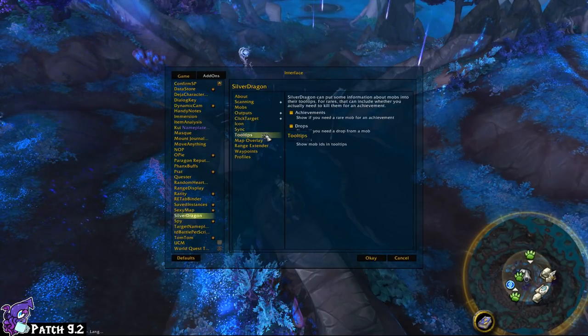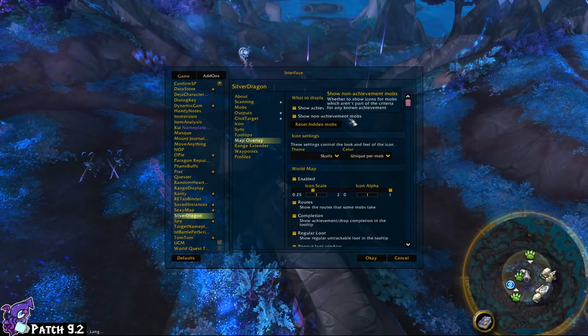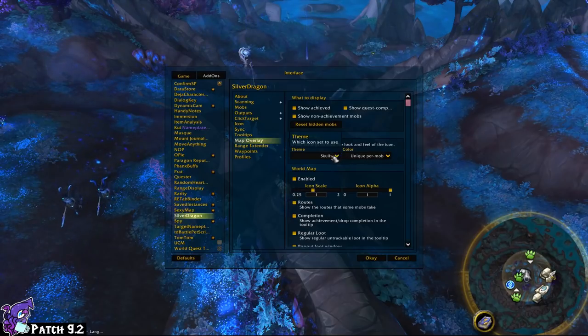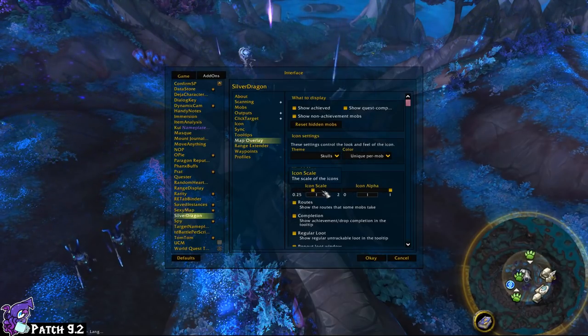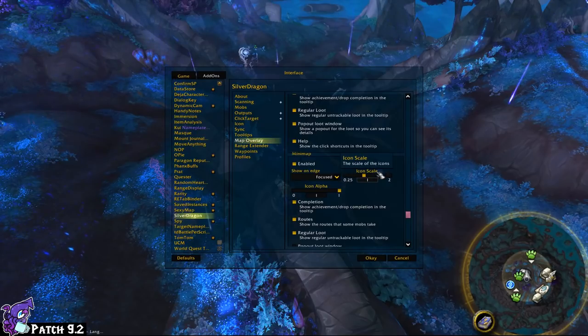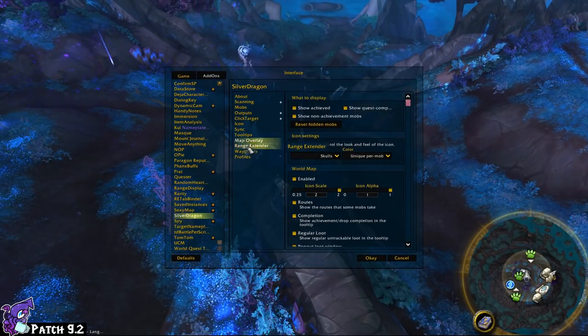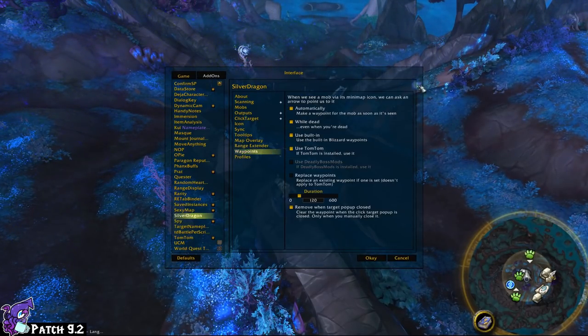For the rest I leave as-is except for the Map Overlay. I want 'show quest complete' on so I see everything. I'll turn up the world map alpha to high so we can see it clearly during this demo. The minimap is fine at one. I also want the 'pop out loot window' enabled — that's one of their newer features that is really handy. I'll show you that when we go find a rare.